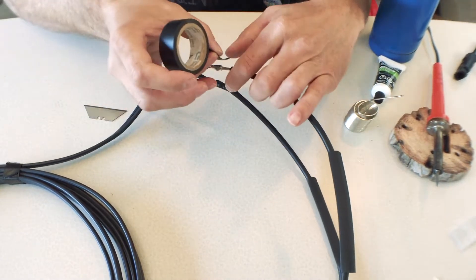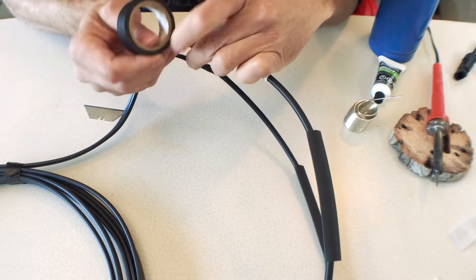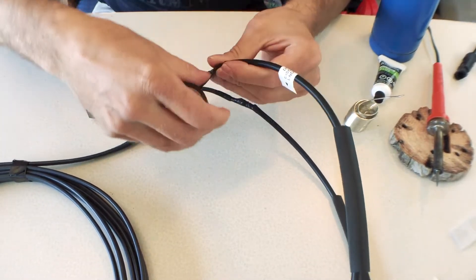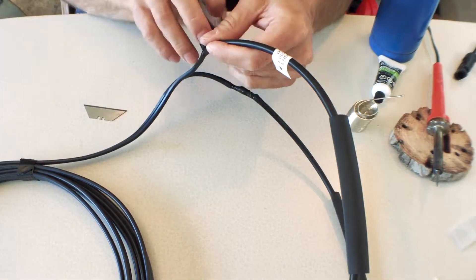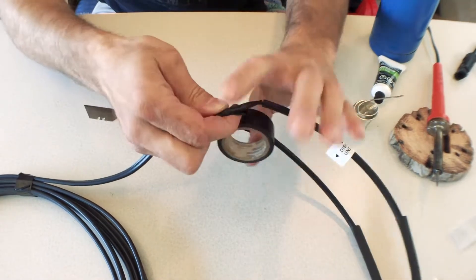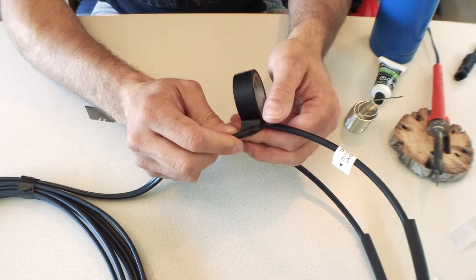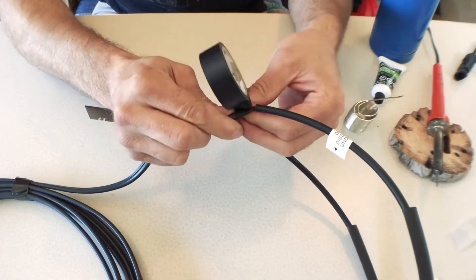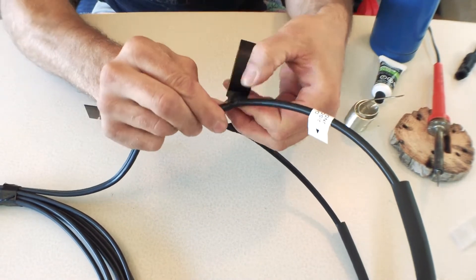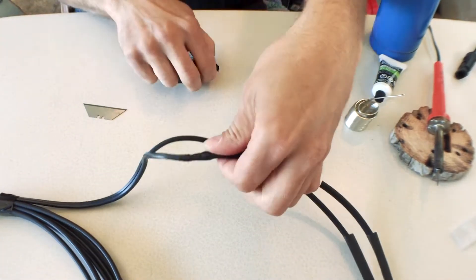You definitely don't want to forget to put the shrink tubes on before you solder — I think everybody's done that before. Pinch connectors — forget it, you're asking for trouble. Just solder it; it's not hard. If you've never done it before and you're not good at it, odds are you're just not getting it cleaned good enough. If you soldered new wire, you'd be awesome at it.